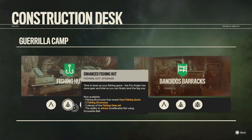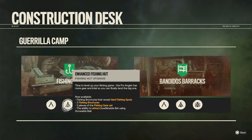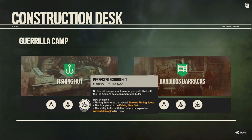At a guerrilla camp, if you have the fishing hut, you can upgrade it to get more of the fisherman's gear. Only a couple of pieces are really relevant in my opinion — like the gloves increase your speed, so you want that. And the hat's not terrible either.